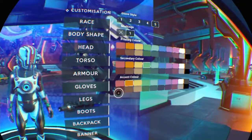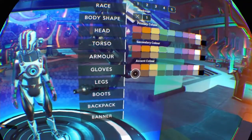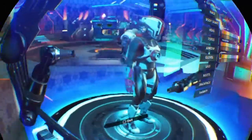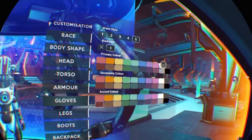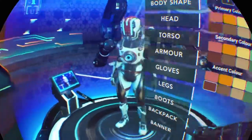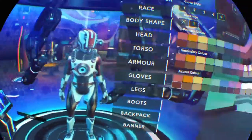Alright, so for my colours I think that little orangey dot there can be red. That'll do. Then I think I want my primary colour to be white and my secondary colour to be black. Dim gloves. Alright.